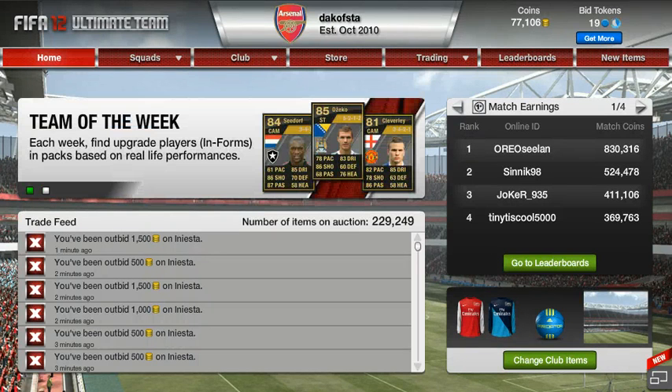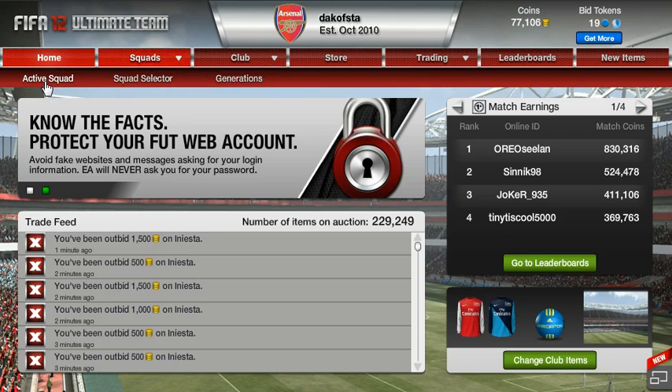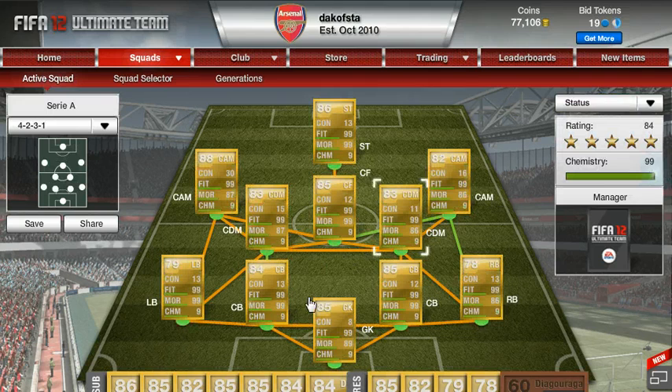Hi guys, this is K99 and this is the first video in my series of how to make coins on FIFA. Sorry if my voice sounds a bit weird — it's just the microphone acting up a lot. So the first thing I want to talk about is contracts. If I go to my active squad once this loads, you'll see that everybody has more than 10 contracts except my goalkeeper, which is weird.